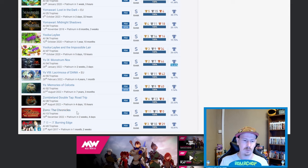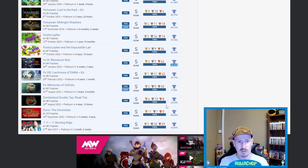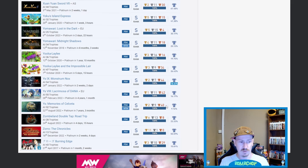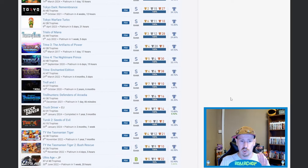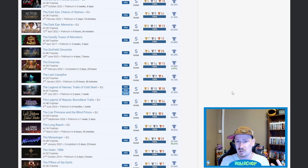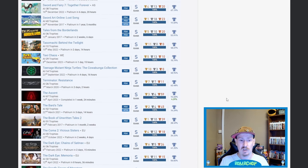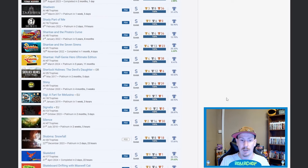Ys IX, Ys VIII, and Ys: Memories of Celceta — very very very nice, 9.16%, 16.17%, and 18.64%. Zombie Land Double Tap — beautiful. Zero the Chronicles — absolutely trash. Burning Edge — 15.81%. And Reaper Veteran — I apologize for this review. 416 platinums is just a phenomenal number, it's a number I will probably never get to. So many of these games I've just heard of in passing but so many I just don't know at all.